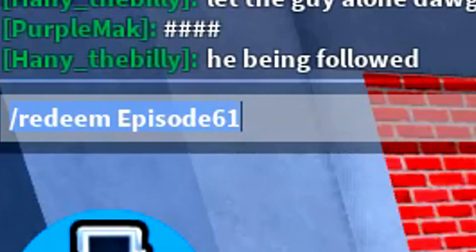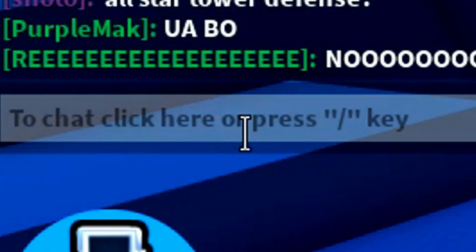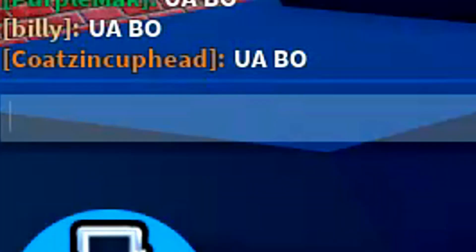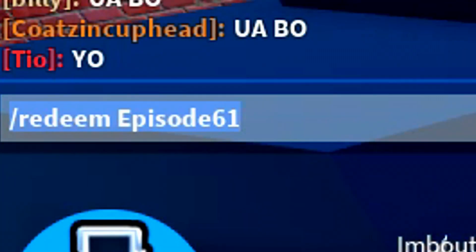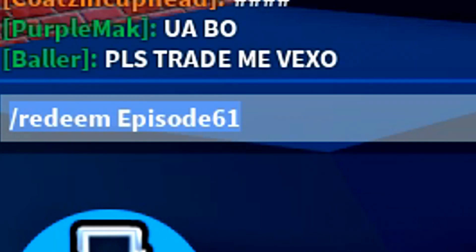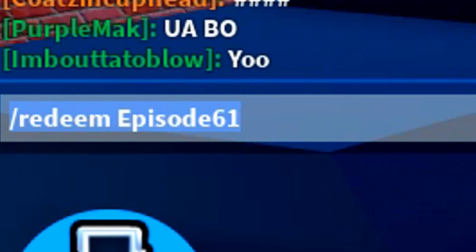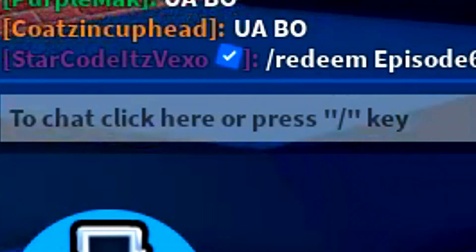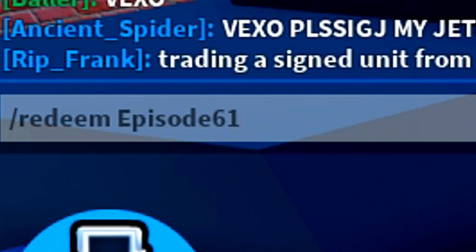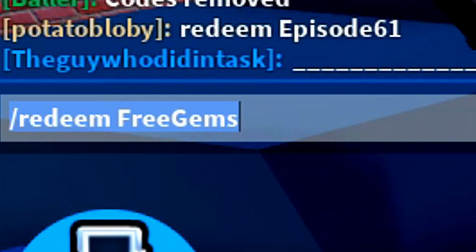These are all of the working codes inside of Toilet Tower Defense for the new update, so let's redeem them. At the top left I'm going to type these codes in exactly how I put them in. The first code is forward slash redeem episode61 — that should be the new update code. Make sure you redeem that one.